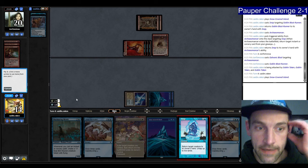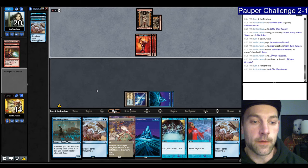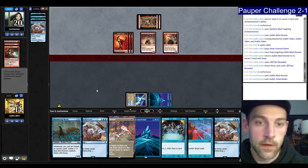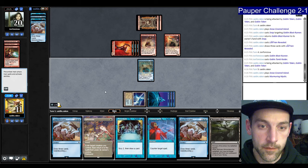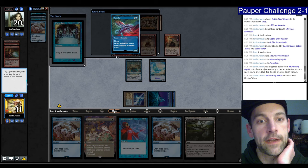We can go Murmuring Mystic, Preordain, then we have two blockers. They play a Blast Runner and a Tomb Raider, attack for three. Murmuring Mystic, Preordain — finding Muldrifter. We have Drifter Ephemerate plus Counterspell. They play a land — we could be dead here. They cannot Galvanic because they don't have enough Metalcraft. We can just block the Goblin Tokens. Let's get rid of them here — block, block. We're still taking three, going to eight.